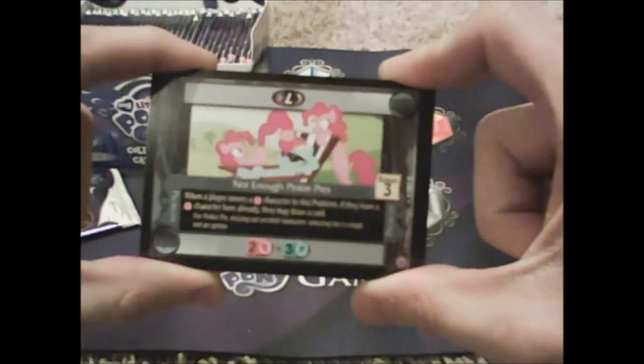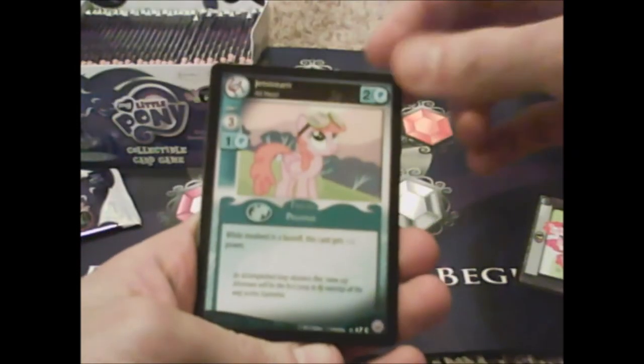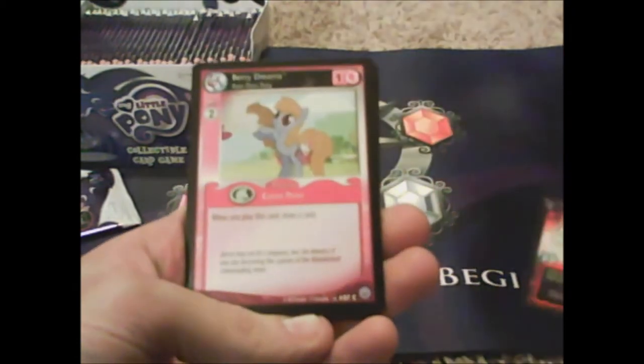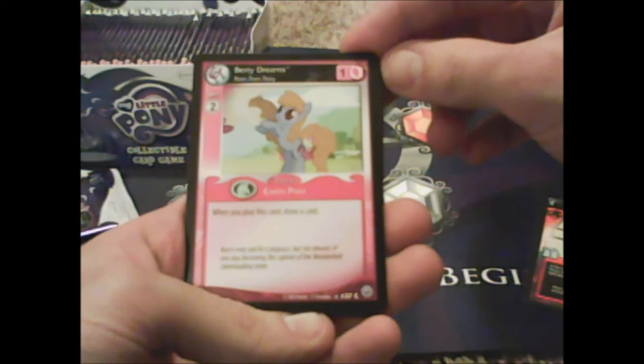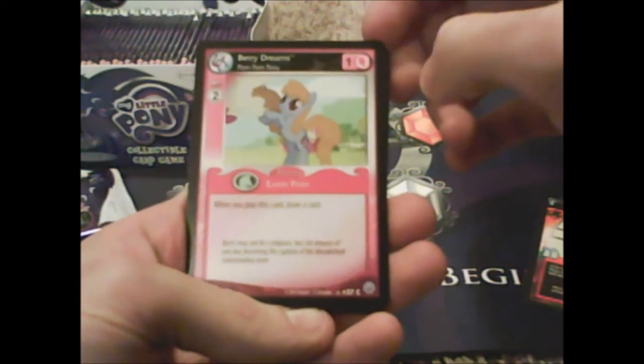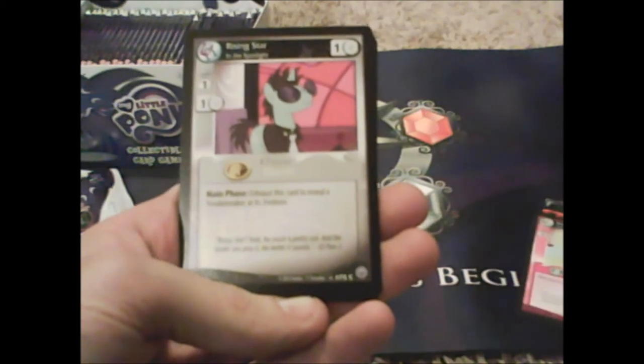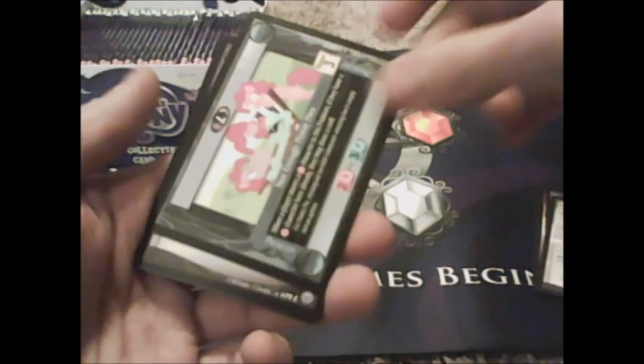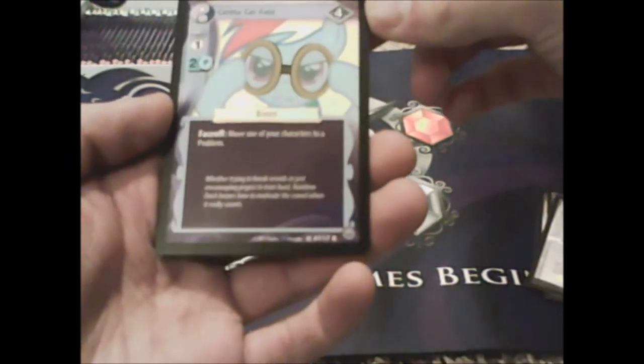I'll put the cards a little closer so you can pause the video to read their effects. I'll be reading them later and telling you which ones are the good ones. We got Jet Stream, All Heart No Glory, Brown Parisprite, Berry Dreams — and she's one of those. These are commons. We got another Rising Star — you can get two of the same card in one pack, which is weird.